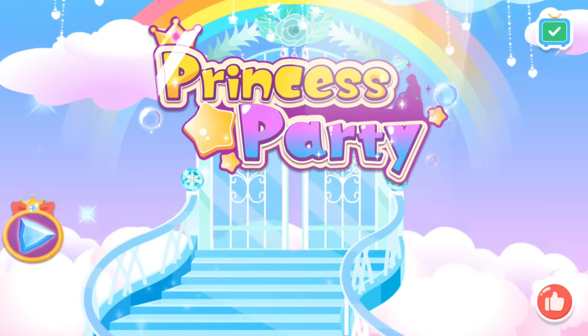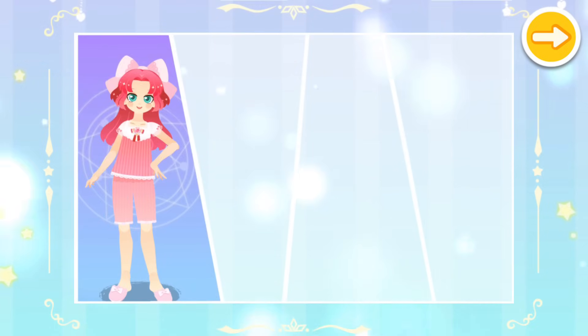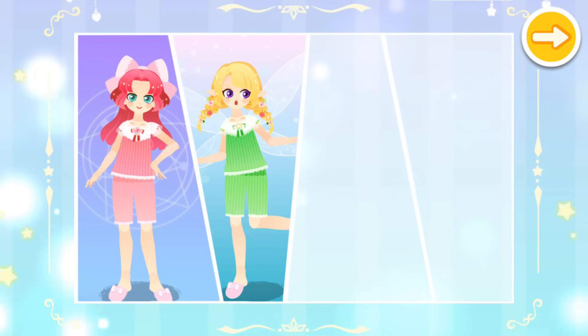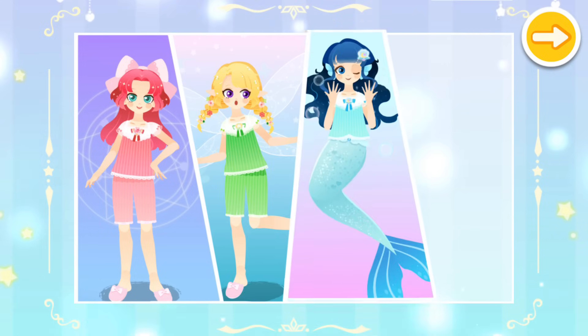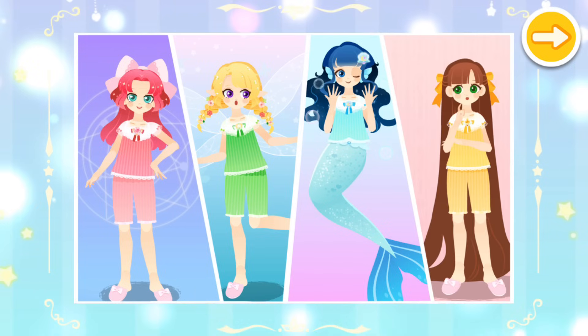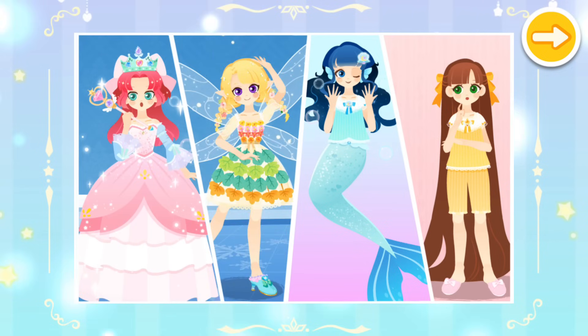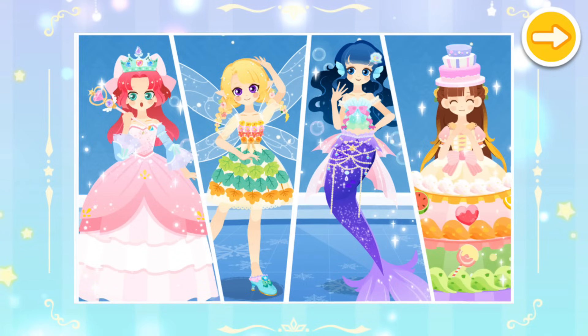Princess Party! In the Magic Kingdom, four beautiful princesses live there happily. They are Princess Magic with magical powers, Princess Fairy with a pair of beautiful wings, Princess Mermaid who loves singing, and Princess Longhair who loves candies. The princesses love going to the dance parties in style. Those dance parties are much anticipated. Let's check them out.